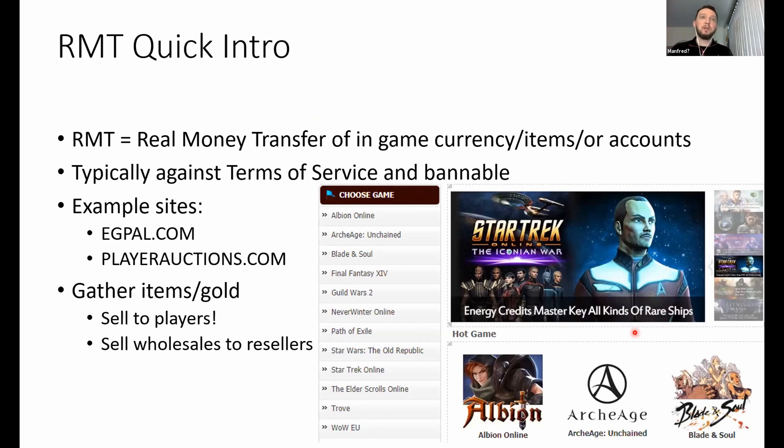If you want to exploit a virtual economy for profit, let's go over some terms. RMT is real money transfer. Typically online games like World of Warcraft don't allow you to earn gold in-game and then sell it on eBay. If you get caught selling stuff outside of their closed walled-garden ecosystem, they'll close your account down. Sites where you can sell virtual currencies include Player Auctions, an eBay-like platform connecting sellers directly to buyers, or you can sell to a wholesaler like egpal.com.